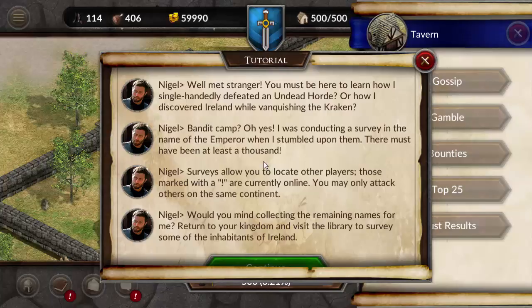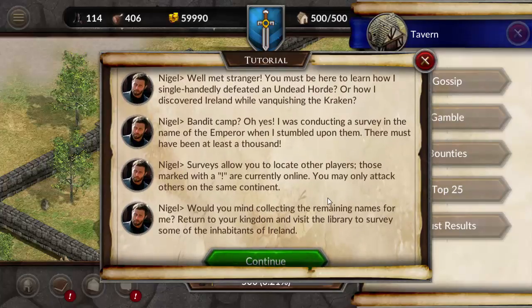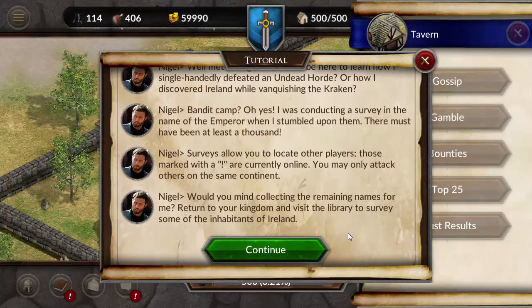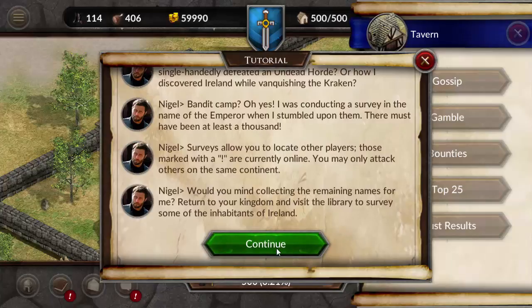Nigel, look at him, looking all fancy pants like that. Bad camp, serving in the name of the emperor, must be at least thousands. Surveys allows you to locate other players - the one currently online. You may only attack others on the same continent. Would you mind collecting the remaining names for me? Return to your kingdoms at the library to share with some of the inhabitants.